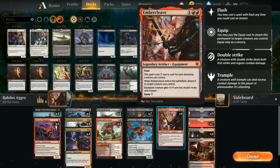Embercleave is a six mana legendary artifact equipment with flash, so we can play it at instant speed, and it costs one generic mana less to cast for each attacking creature we control. We can realistically be attacking with two creatures by turn four and then play Embercleave for four mana. When it enters the battlefield we attach it to a target creature, and the equipped creature gets plus one plus one, double strike, and trample. Otherwise we can equip for three mana.